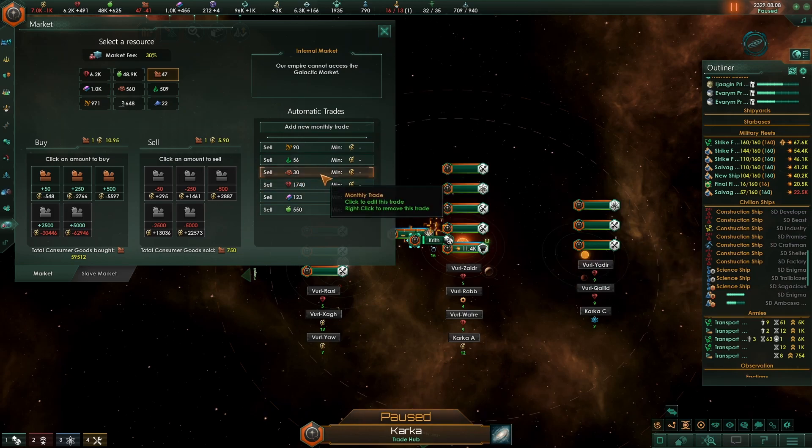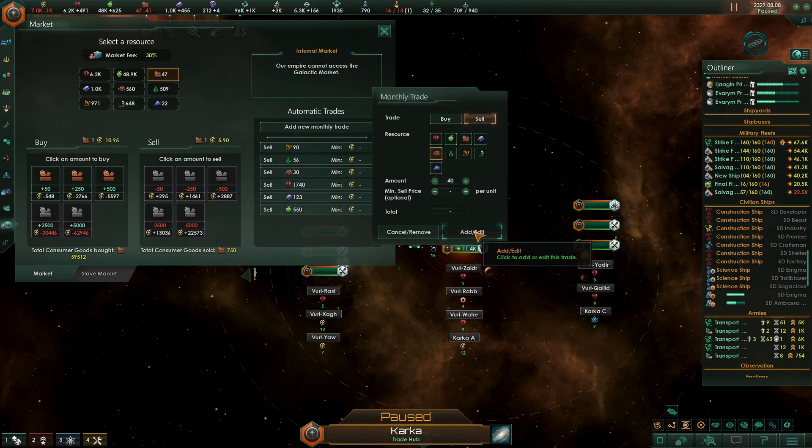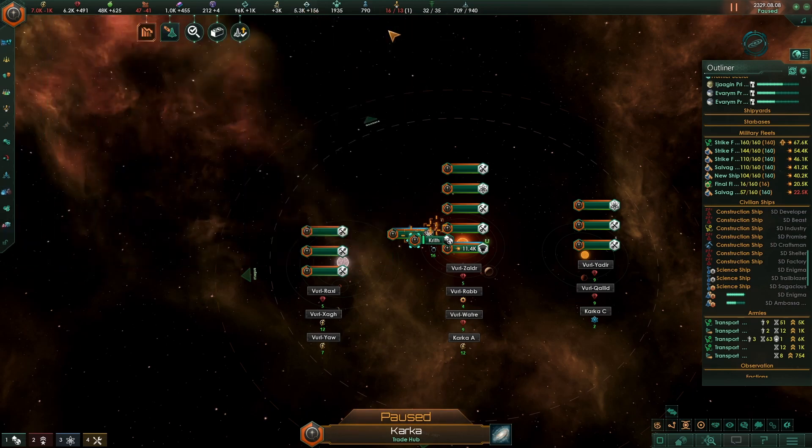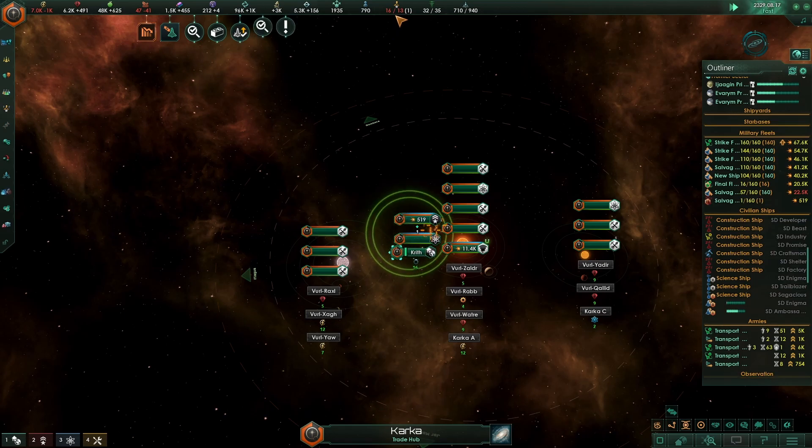20 there. Turn there. How much of this are we getting? One okay. Dark matter. Debris anonymized. Let's see how that fixes our economy at the end of the month.